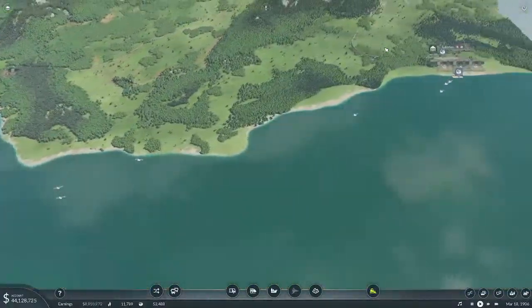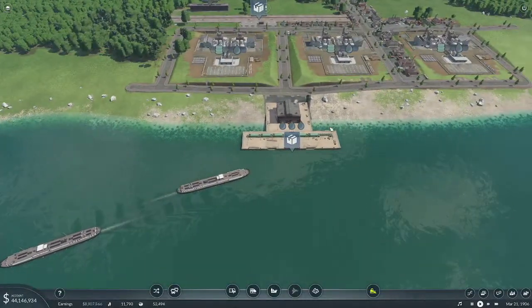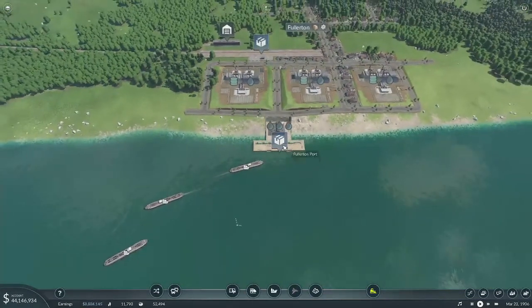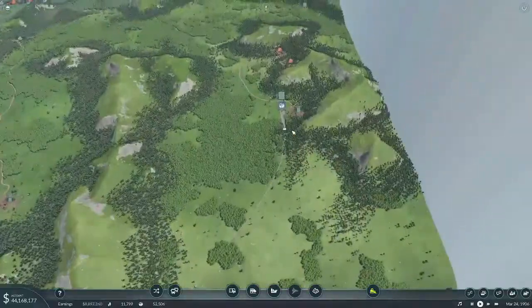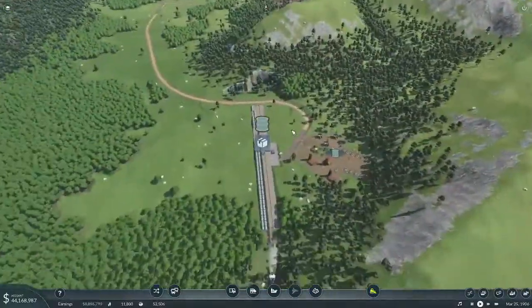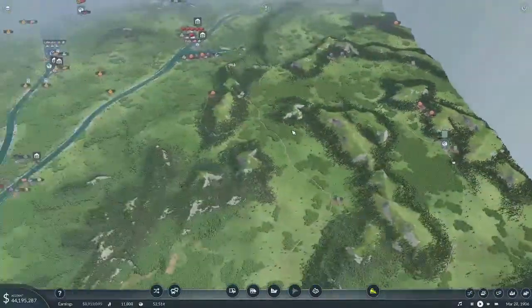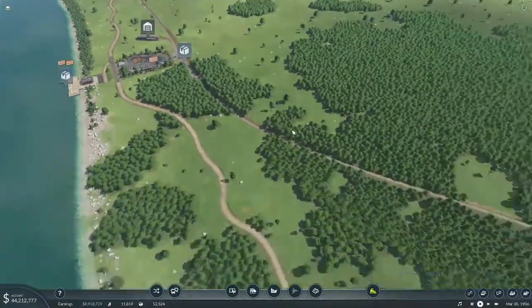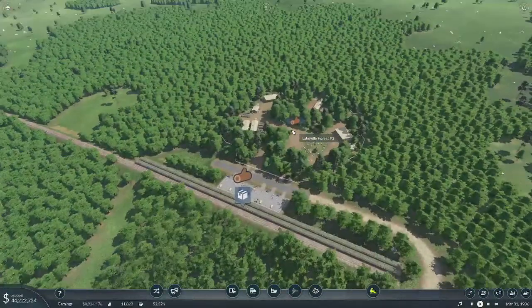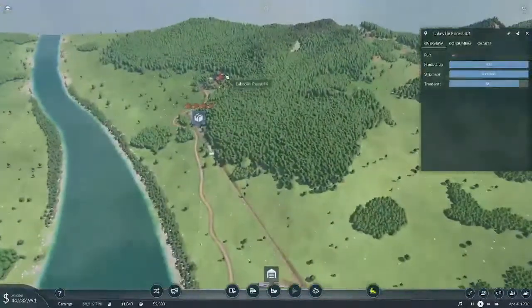We're producing plenty of refined oil just from the one oil source. We're finally getting caught up — we were way behind, we had tons and tons of oil and not enough ships to move it. So I doubled the number of ships on there. We've got plenty of oil here; we could increase the output on that too, but I think I'm going to leave it. At least this way we know it's constantly going to be full. We're using about 70 to 80% from each of these.